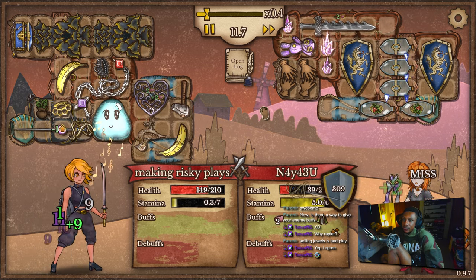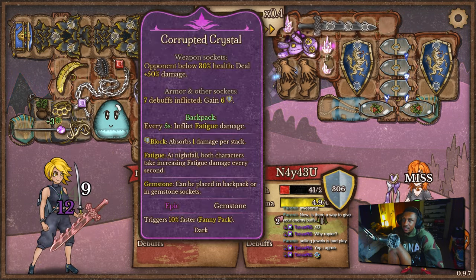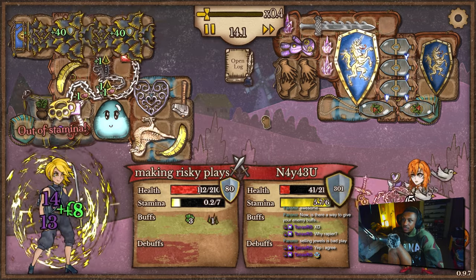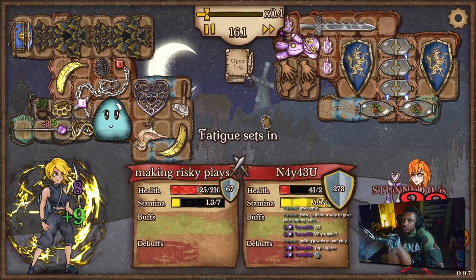At least we have a backup way of dealing damage, because we can't really rely on the chain whip in this situation. We'll just rely on the fencing rapier. Although we're still probably — I think we lose this actually. He's got way too much block, and as soon as fatigue mode comes in, corrupted crystals are just gonna destroy. We don't have stamina — we got stamina issues.